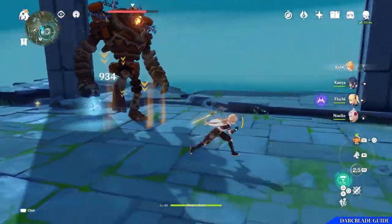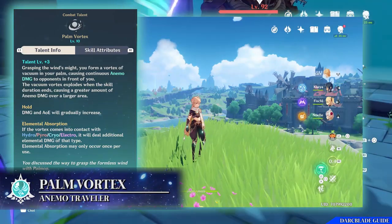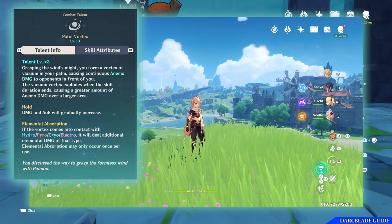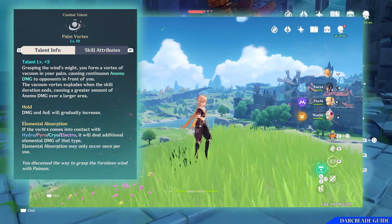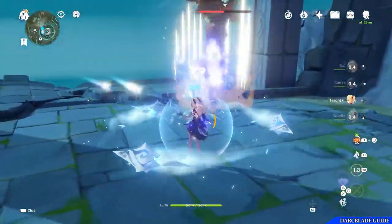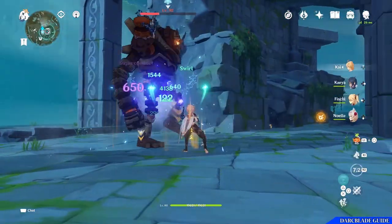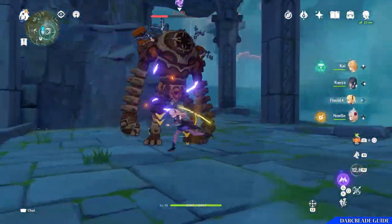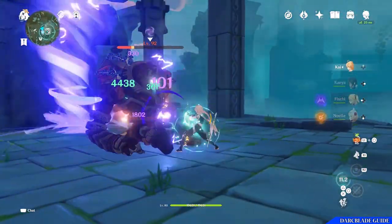The next combat talent is Palm Vortex. When you press your elemental skill button, the main character will grasp the wind's might and form a small vortex from your palm, which deals Anemo damage. You can also hold down the elemental skill to charge it up, dealing constant damage for a short duration before exploding in a massive AoE. As this deals Anemo damage, the ability can absorb other elements — if the vortex comes into contact with Hydro, Pyro, Cryo or Electro, it will deal additional damage of the element absorbed. This can only occur once per use of Palm Vortex.